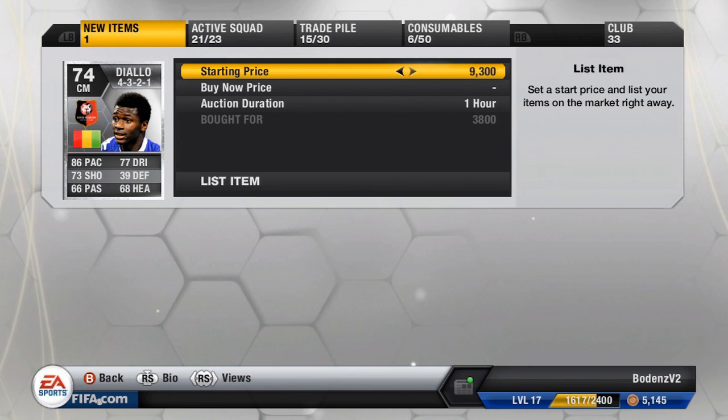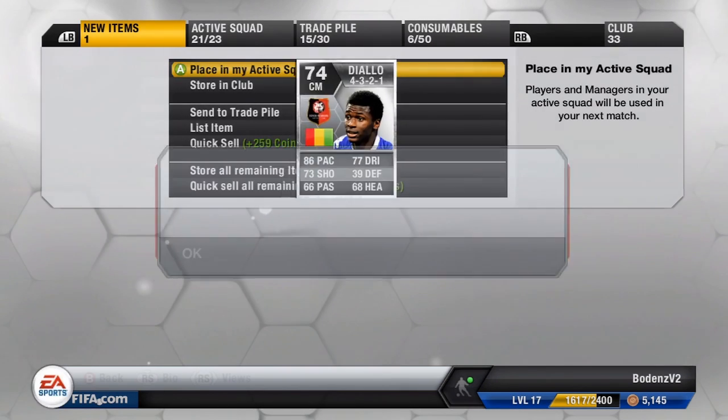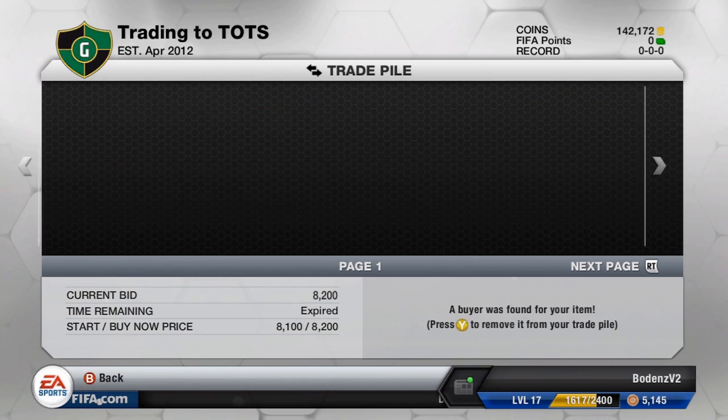If you saw it in the title, you'll know that this is an epic trade in this video, so make sure to watch it all and hopefully you guys enjoy it. The Diallo we put up for 9.9k and now we're going to see everybody sell. We're up to 142,000 coins now. There's also one more player still to sell. The Sansone sold for 4.3k.